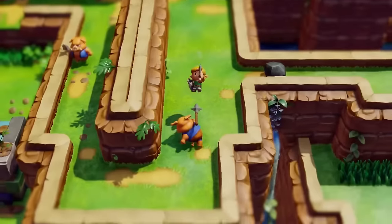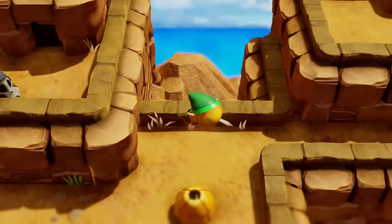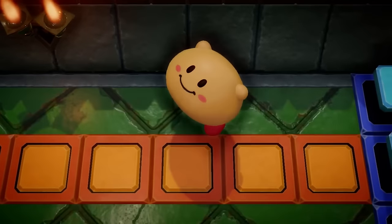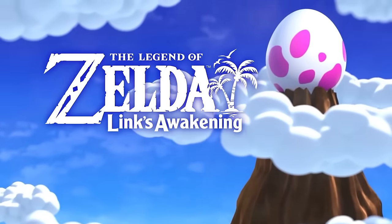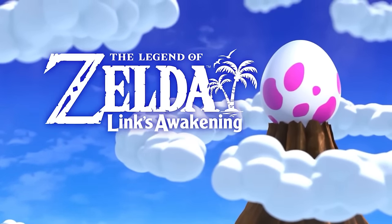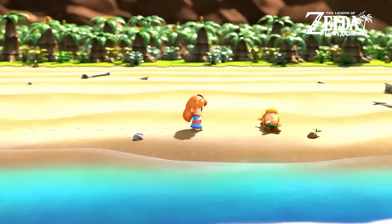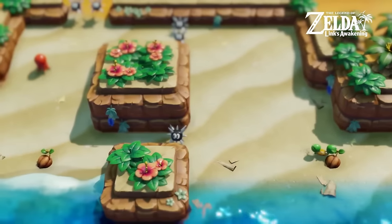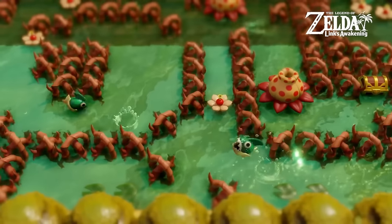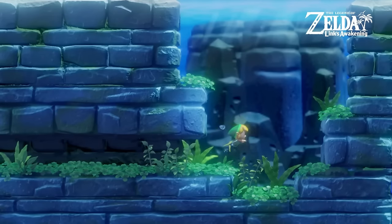At number 15 is The Legend of Zelda: Link's Awakening. They fully remade the Game Boy game, which needed remaking given how old it is. As a remake it's very well done. The main issue keeping it from being higher is that it doesn't run at 60 frames per second — for a classic isometric action game, you want that smoothness when transitioning from screen to screen, and it just kind of moves all over the place.